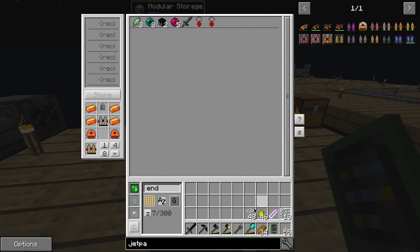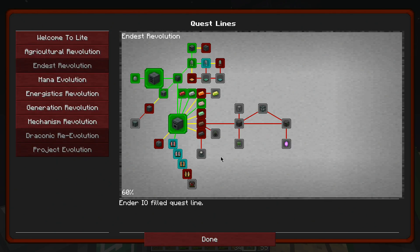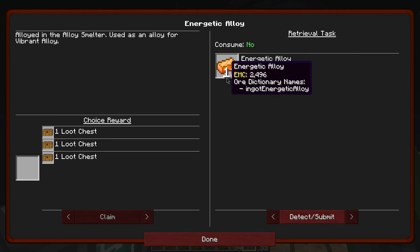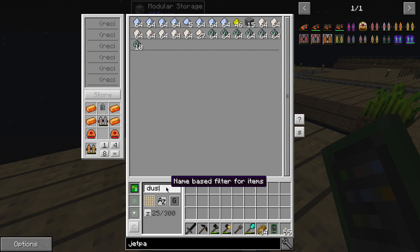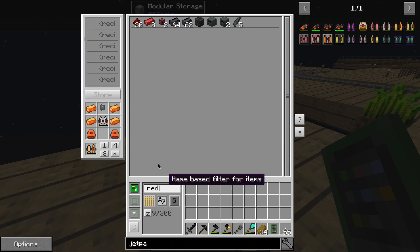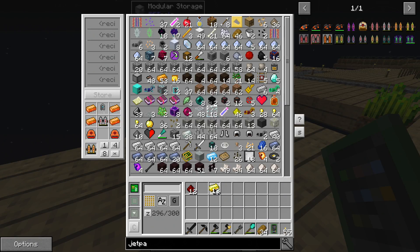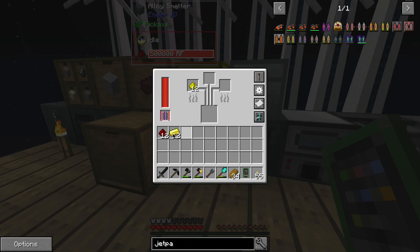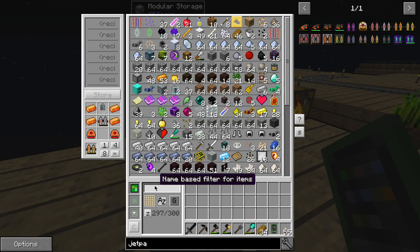Unfortunately I think that's going to be it for the jetpacks for now. We need 12 pieces of energetic alloy - we need to make some up. Do I have the redstone? Actually I do have enough redstone to make up 12. So we do that, then gold, and then glowstone - we say we want to make up 12. That should complete a quest. How many enderpearls do I have? Eight.